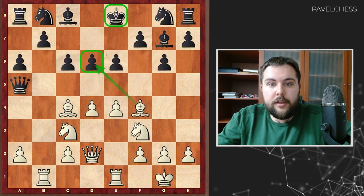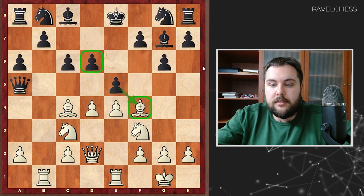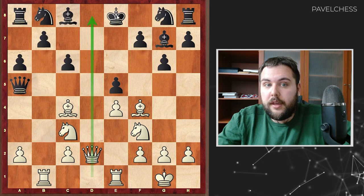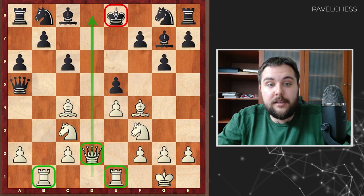Bishop f4, e5 — black is trying to take some tempo because the f4 bishop is hanging right now and defending the d6 pawn. Takes, takes. But the point is that the d-file is now open and the black king becomes a real target on that file. Remember that your heavy pieces, like rooks and queen, really love to play on open files, and the d-file is the open line they will use.